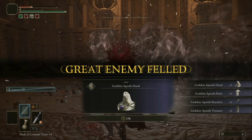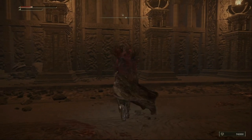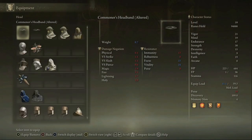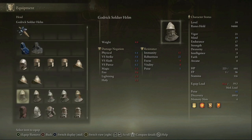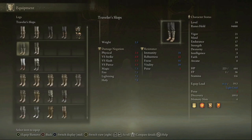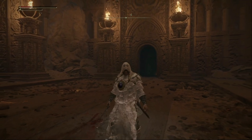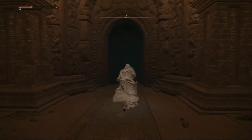You get the Godskin Apostle Hood, the Robe, and the Braise-Leg Trousers. For demonstration I'm gonna show you what it looks like. The stats aren't the best, but it's a cool-looking armor. I'm gonna find all the pieces — it looks pretty awesome, but I don't think I'll go around wearing it.